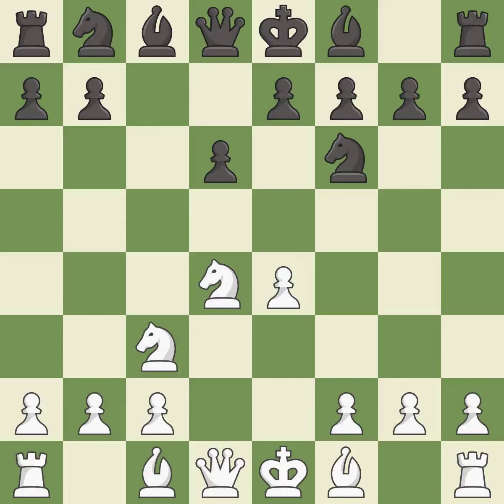Nc3 defends the e4 pawn and starts to develop on the queenside. a6 prepares the queenside pawn advance b7-b5 and also prevents white from playing the bishop or knight to b5. Bg5 puts immediate pressure on the knight on f6; white may castle queenside after developing the queen.